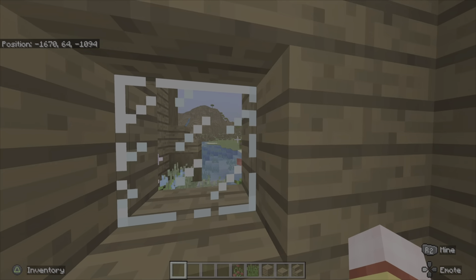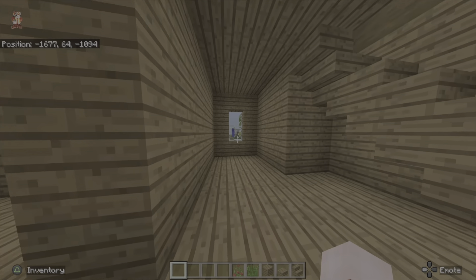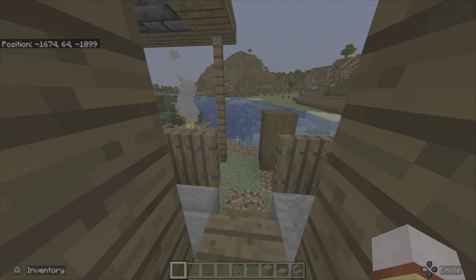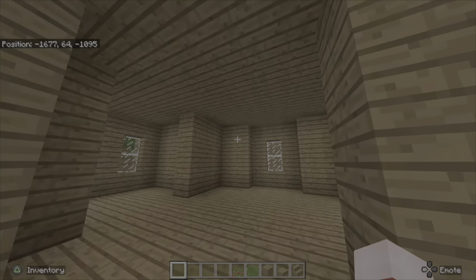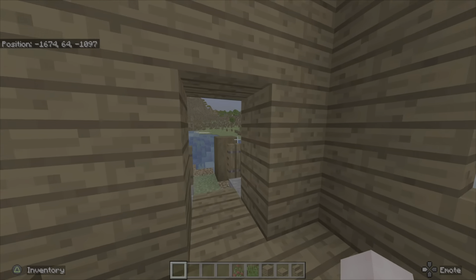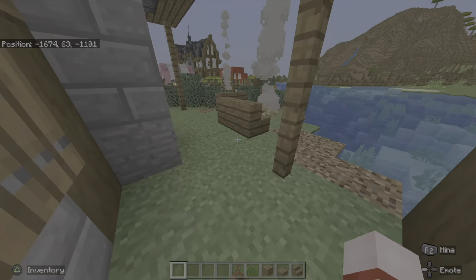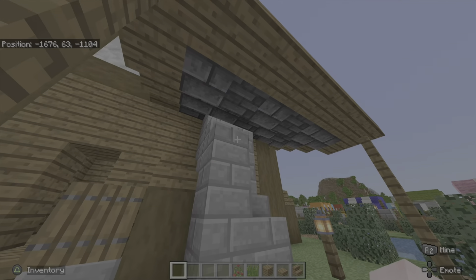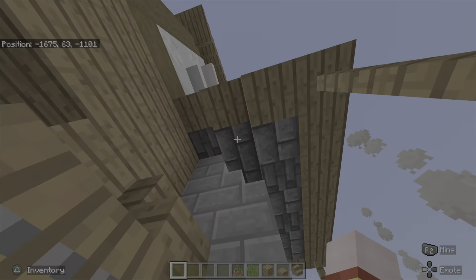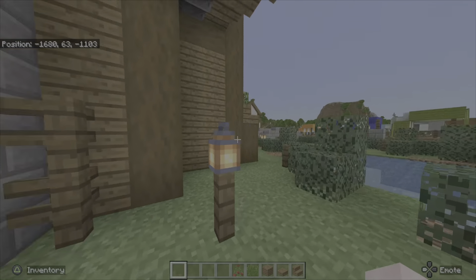We've got this little lookout here and another lookout. There's actually a very good reason — I think this may be the best house location-wise. You could have a kitchen here. They're quite spacious on the inside. And then out here this one's got a little porch, a little chimney, and this little overhang just for some shade.